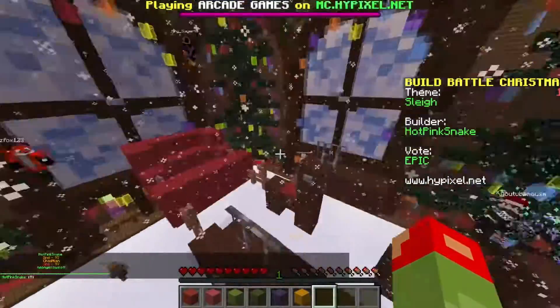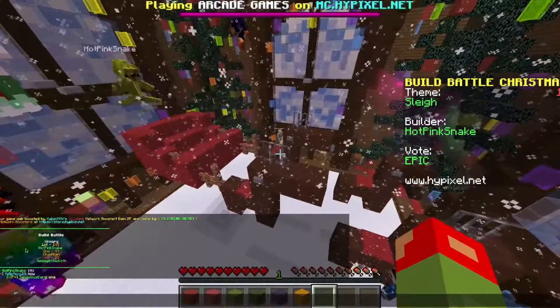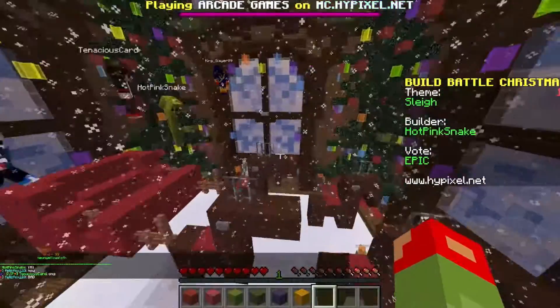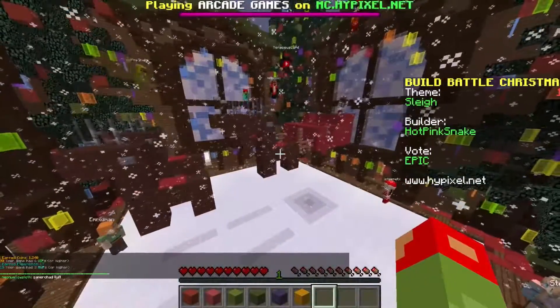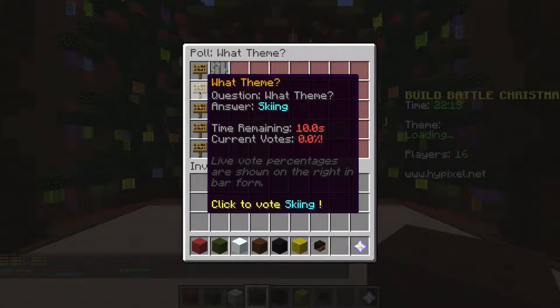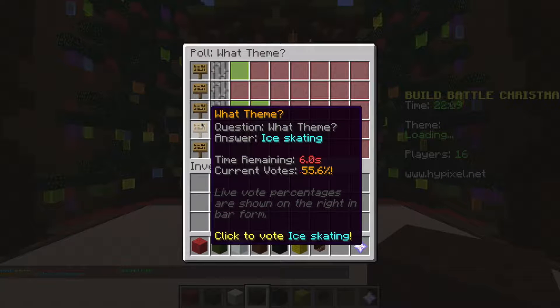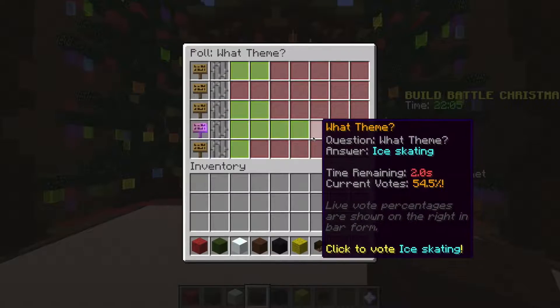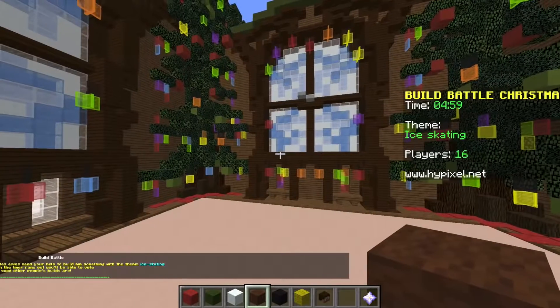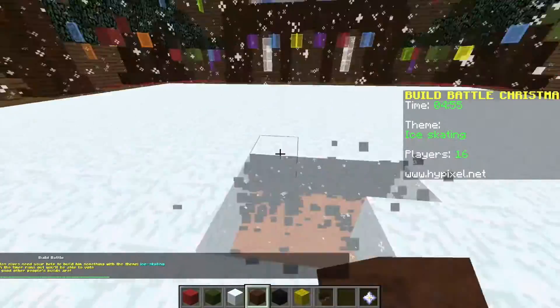This one won! I got second place - woohoo! I totally agree this one should have won, he's the only one that did something flying which was perfect. Alright, here we go - get to vote for the next theme. Shepherd's skiing would be hilarious. Stocking would be cute. Ice skating! Let's do ice skating - ice skating is going to win. Ice skating won, woohoo! So ice skating totally won, let's take out all this stuff.